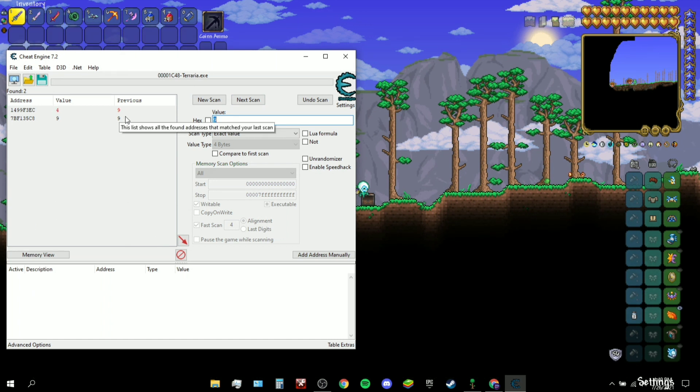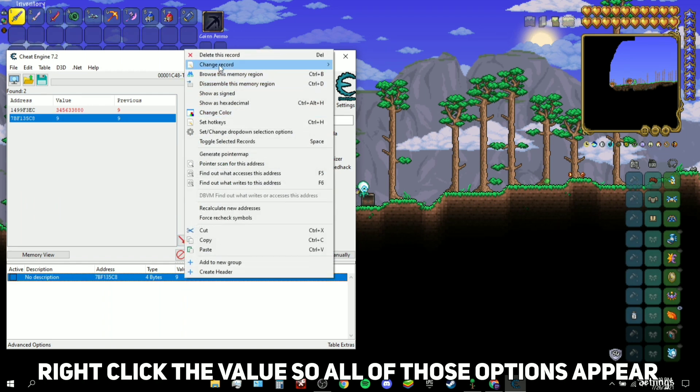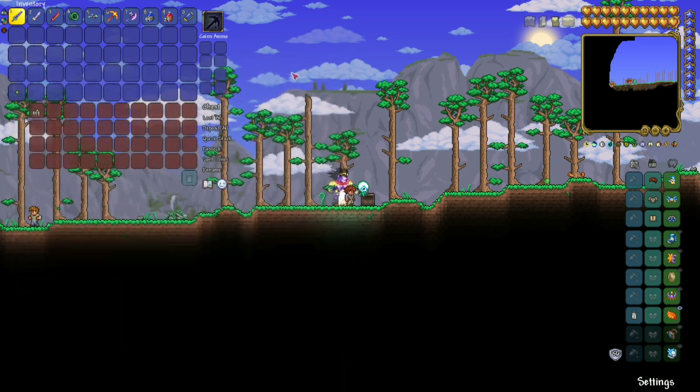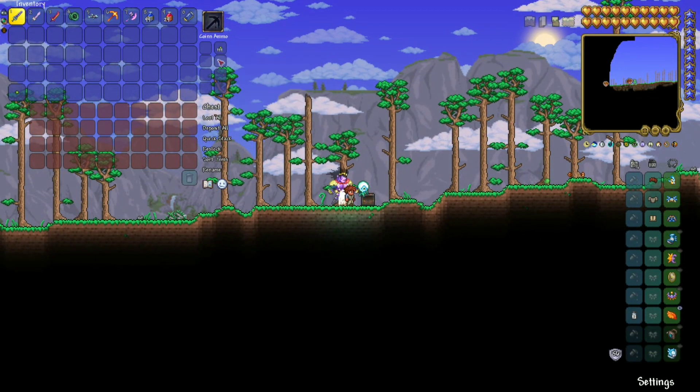Now we're down to two results. You could repeat the process for a more accurate result, but I'm going to guess it's this one — the other is changing weirdly. Select it and change the value to 999.